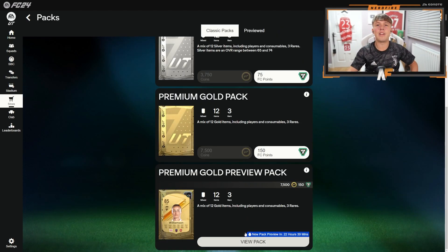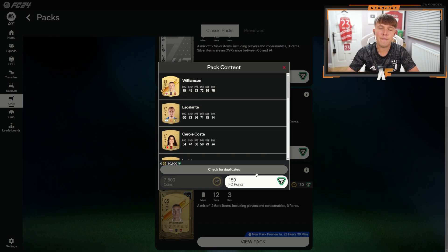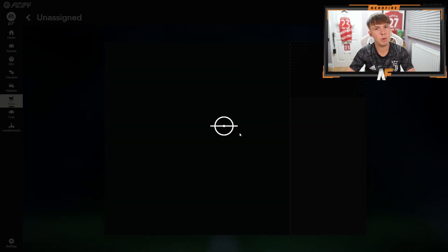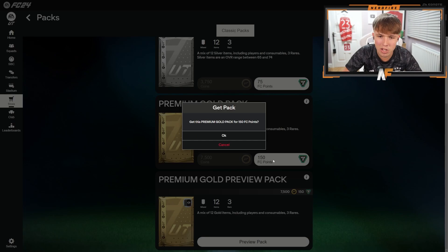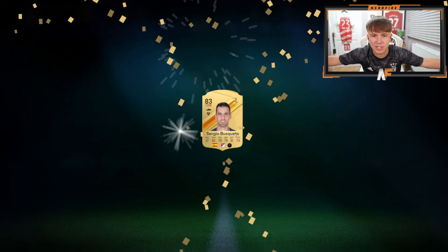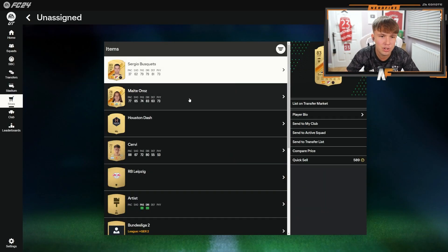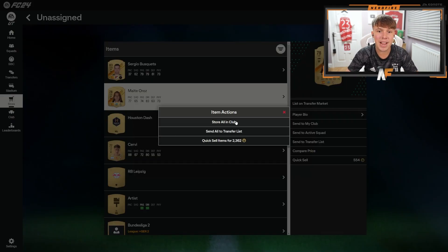I got a preview pack earlier that someone already opened, and we got Leo Williamson, which actually is a dub — a nice first pull for EAFC 24. Now let's get into our first pack of the video. First pack of EAFC 24 — come on, surprise us with a banger. Busquets — 37 pace, never getting used, good fodder. We'll store all of these in the club and move on.